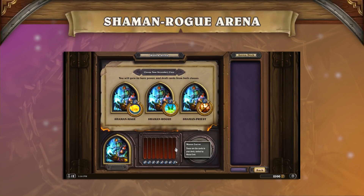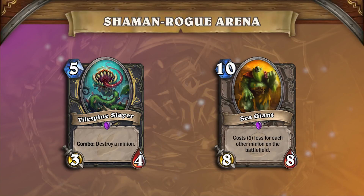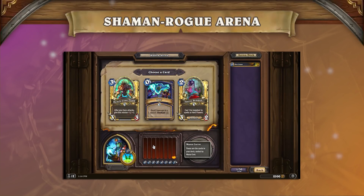As Shaman Rogue, you're basically playing a tempo class. This means trying to curve out from turn 3 to turn 5, having a couple of large removal options and some finishers. In the first few picks, we were simply picking the best cards.